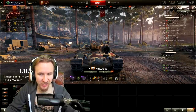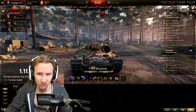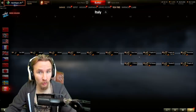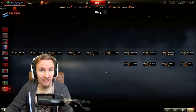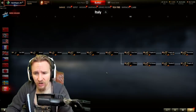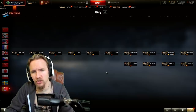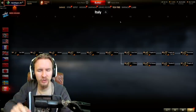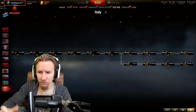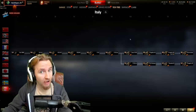Hi everyone, it's QuickyBaby and welcome back to World of Tanks. The 1.11.1 test server was just released yesterday, and with it came a whole new branch of Italian auto-reloading heavy tanks. In today's video I'm going to focus on everything I've been able to figure out so far about the four new Italian auto-reloading heavy tanks, giving you tips and tricks about how I would research them first so you can be fully prepared when they enter the game - probably in about three or four weeks from now.